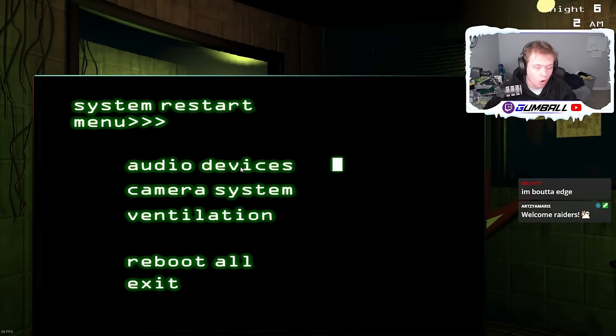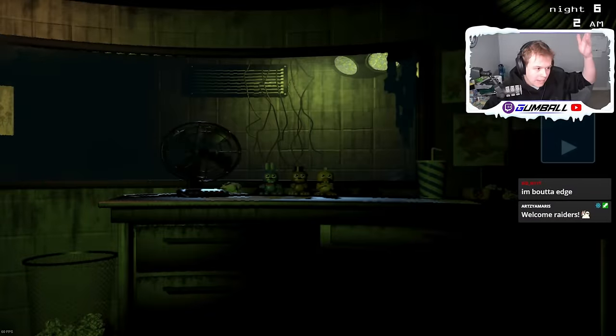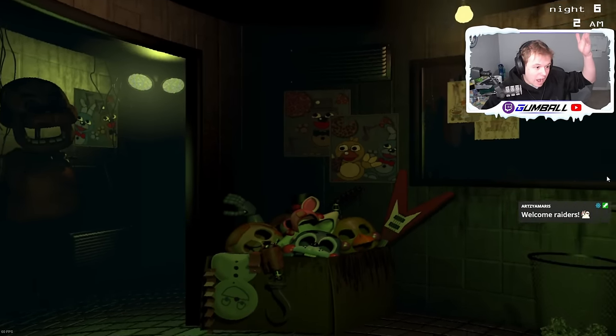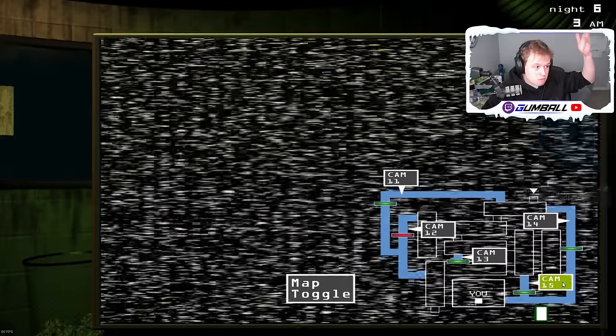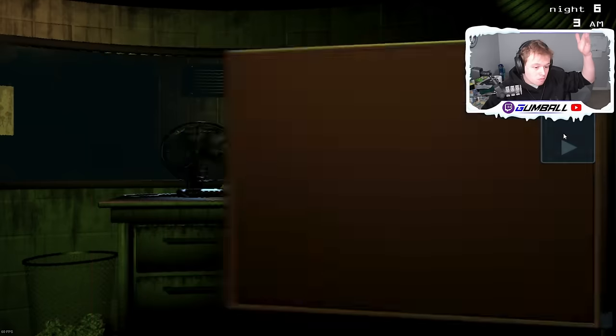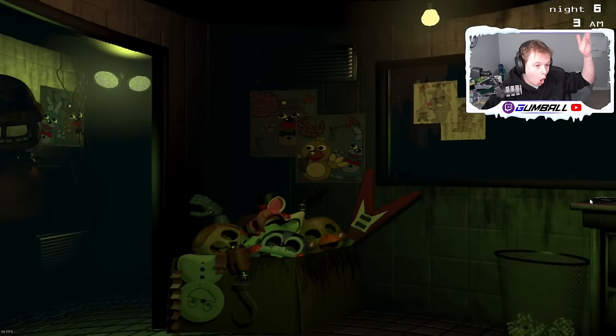I actually just have no idea what I'm doing. But we already beat Night 6 in FNAF 1 and 2. That's basically all of Five Nights at Freddy's 3 explained. I'm not going as in-depth with this game as FNAF 1 or 2 because I genuinely don't like it very much, and how player skill seemingly matters a little bit less than having good luck. Nevertheless, here's the rest of my Nightmare run.